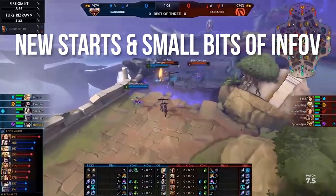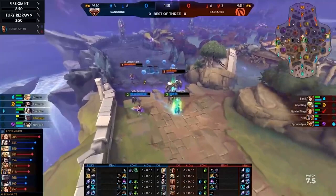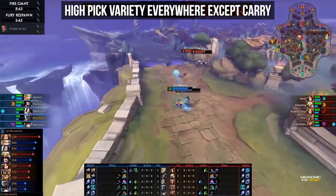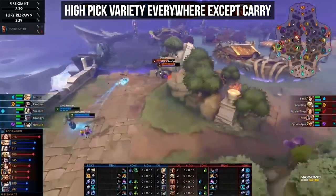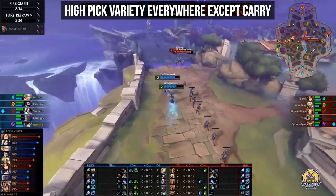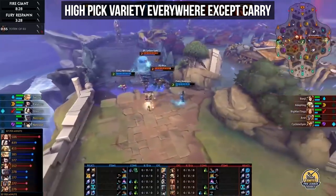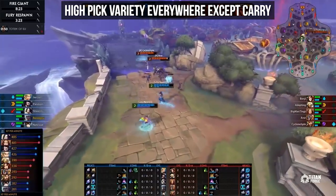Let's begin with various tidbits of information before we talk about specific picks and their builds. The first one is that we're really seeing a lot of variety in the Pro League right now in terms of god picks in every role except ADC. If you're playing ADC and you want to win, the main choices are Heimdall and Jingwei, with some others like Hachiman occasionally played but not having nearly as much of a role — and unfortunately this trend translates to lower levels of play as well.